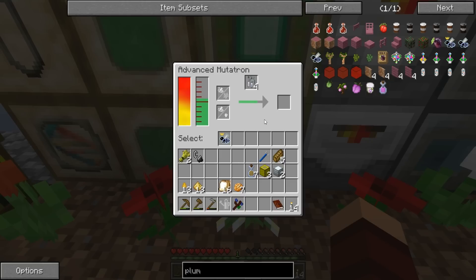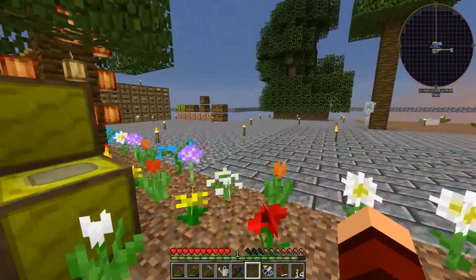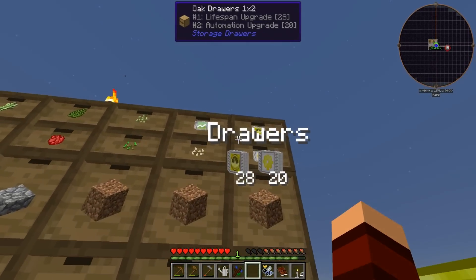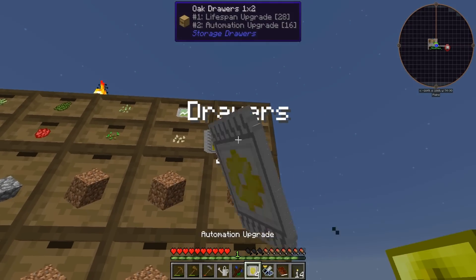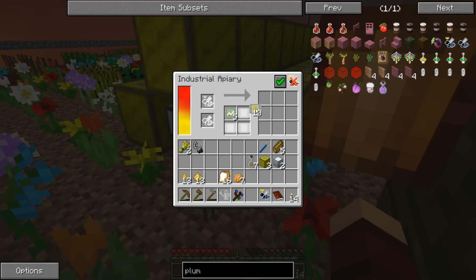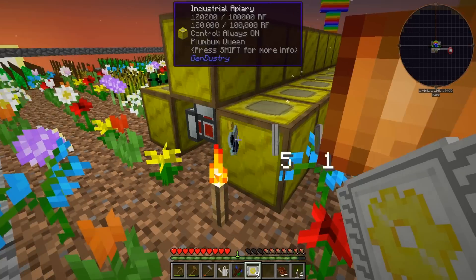This is what's going to make our lead nuggets, so this one we're going to have to get going. We did get some automation upgrades, which is good - I put them up here. Oh, we have 20! We're going to be able to have so many apiaries. I shouldn't be on here. All right, let's get the plumbum going.